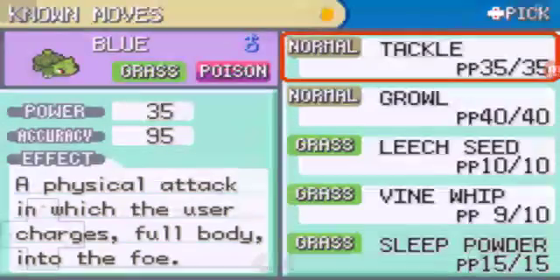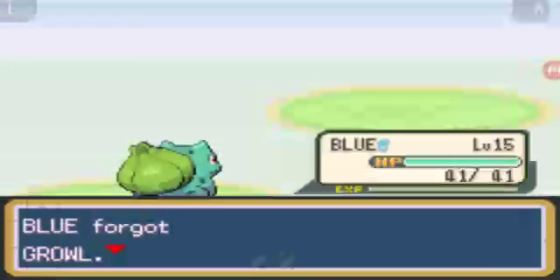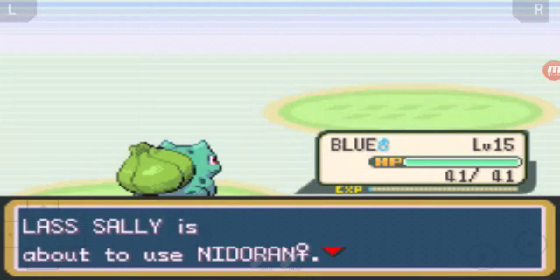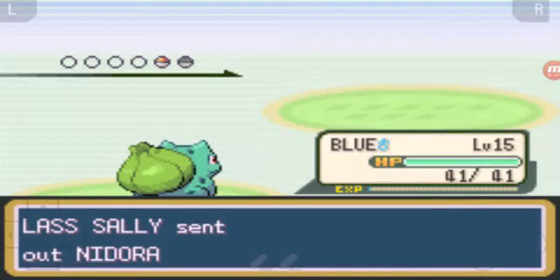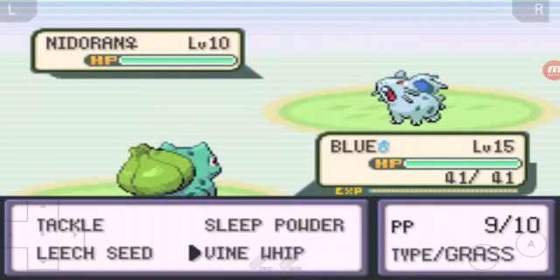We're going to use Take Down. Growl - I don't like Growl at all, it's stupid. The worst move you could ever have, all it does is lower the opponent's attack or defense. Whatever it does, it's stupid. Not surprisingly, we actually have one more level until he can evolve.